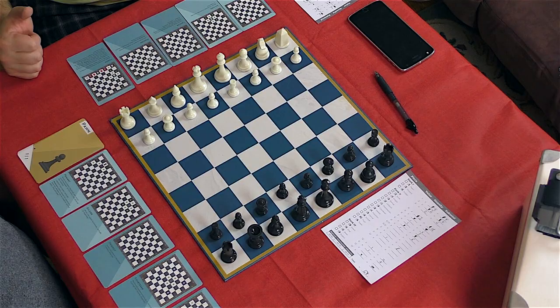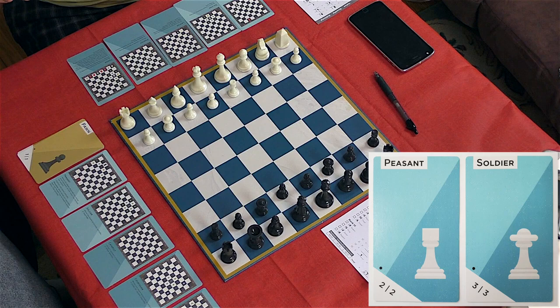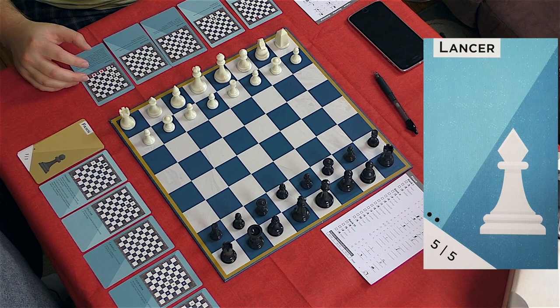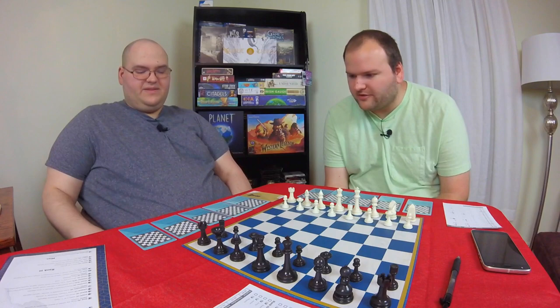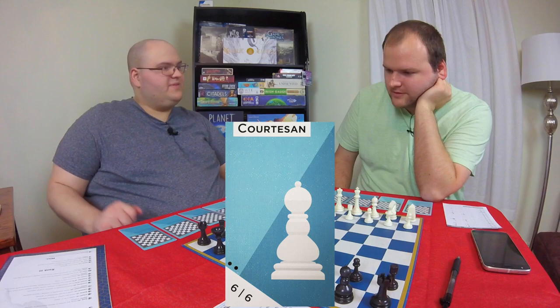We're both using peasants and soldiers in place of some pawns. I've got one peasant and two soldiers; you've got two of each, which is the max you can have. We also both have a pontiff on the board, both in place of a bishop, because they work sort of similarly - we'll explain how they actually work once we use them. I also have a lancer, which is like a knight that can move three horizontally and then one vertically or vice versa instead of two and one. And I have a tower, which is kind of like a rook that can also move one space diagonally, and it can castle. Dee also has a catapult and a courtesan, which we'll explain as we use them.